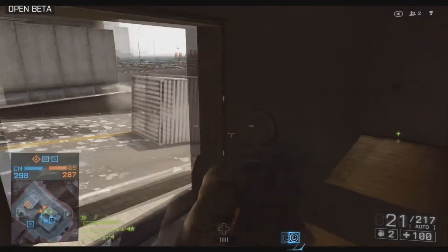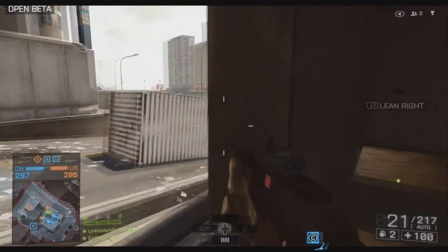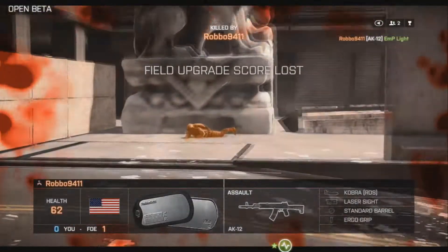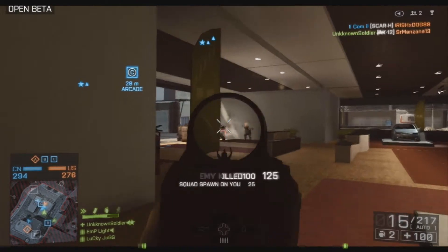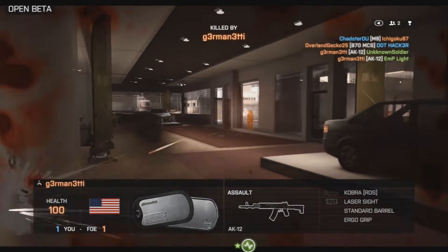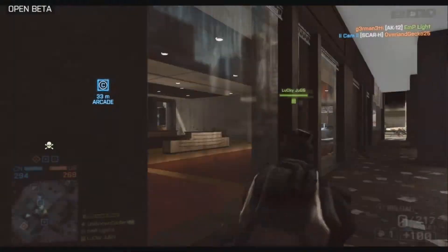You can see right here I peek my head out, get the kill, and my teammate ran up behind me. I'm trying to run out the doorway and I get killed — thanks squadmate. I'm going to show you guys a little bit how I play. I'm starting to get used to the beta now. I posted some gameplay before using the AK-12 but I was kind of rusty, not really on point with the gun yet.